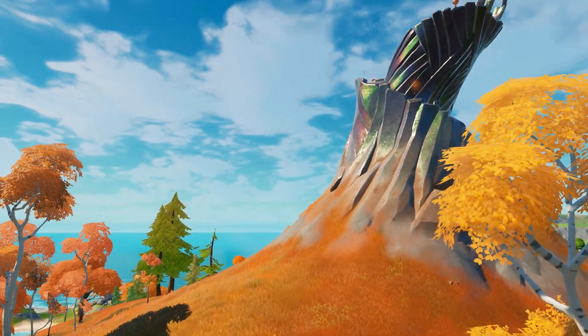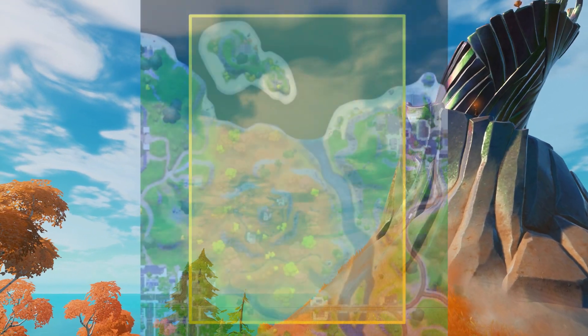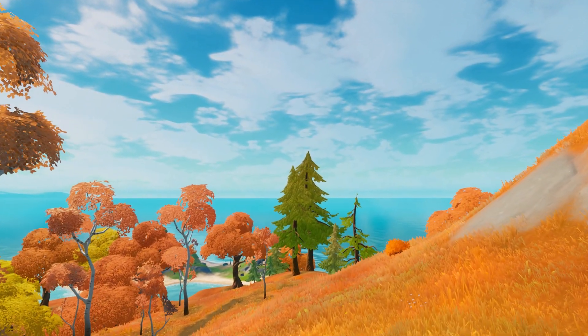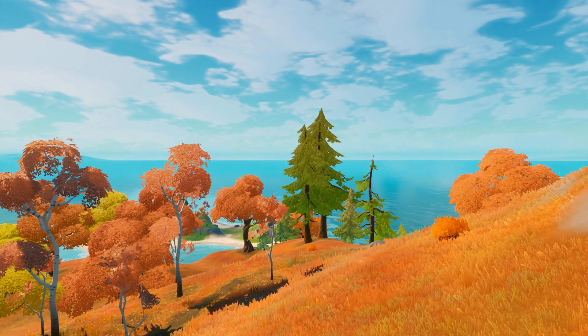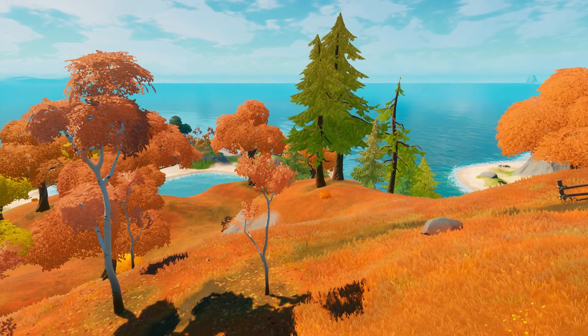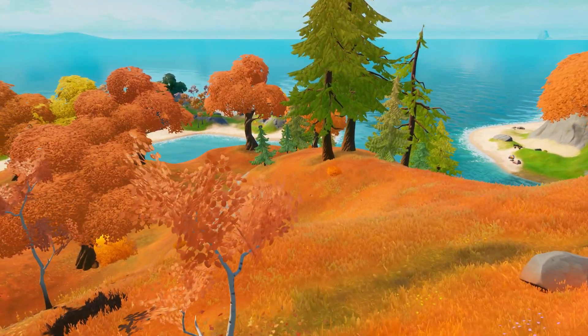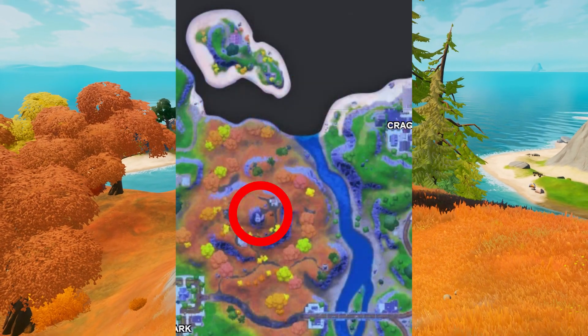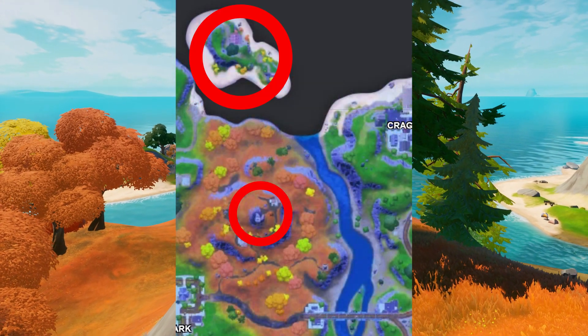The first drop spot is going to be the passive drop spot, known as the Flopper Island/Tower split. Most of the drop spots on this list are going to be splits between various smaller POIs around the map, and it's important that you pay attention to where each person is supposed to land. Flopper Island and Tower have exactly 16 chests — one person lands the tower, one lands the island, and one lands the bridge.